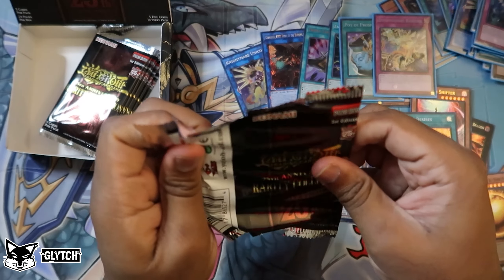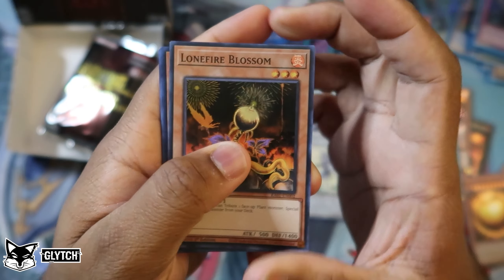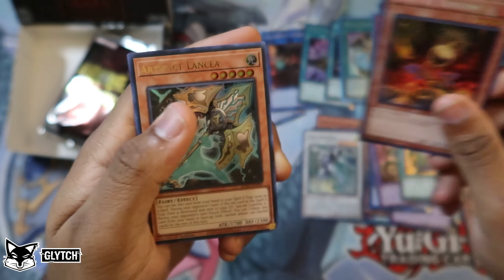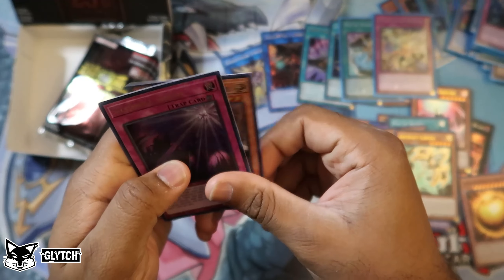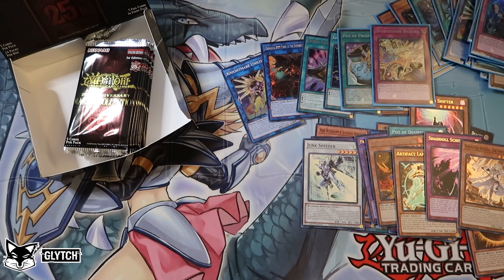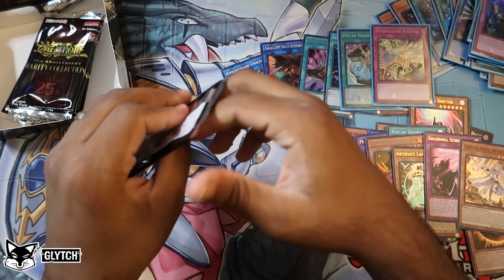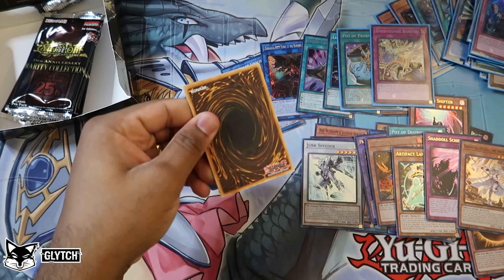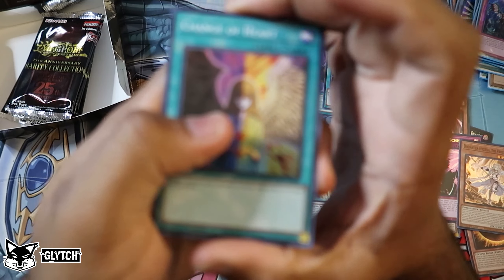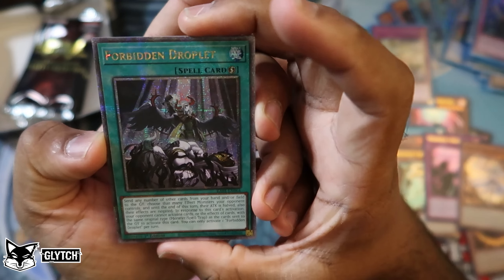My camera battery is about to go out — oh no! Lone Fire Blossom, and Secret Artifact Lancea. Jadalschism and Ecclesia. Camera battery swap — clap, three two one. If the camera angle looks a little weird, I just had to remount it really quick, hopefully it doesn't look too weird. First Change of Heart of this box! And a quarter century secret — Warrior — Forbidden Droplets! Look at that. Wow, it's like I'm holding gold.